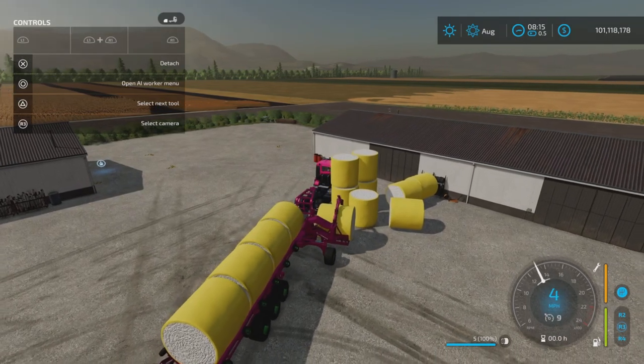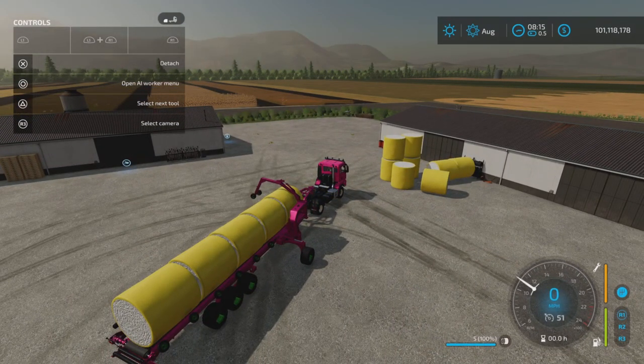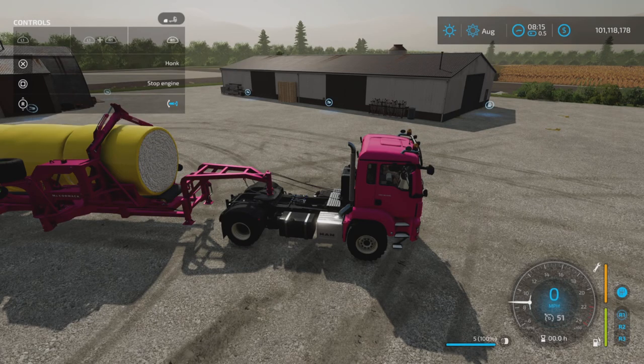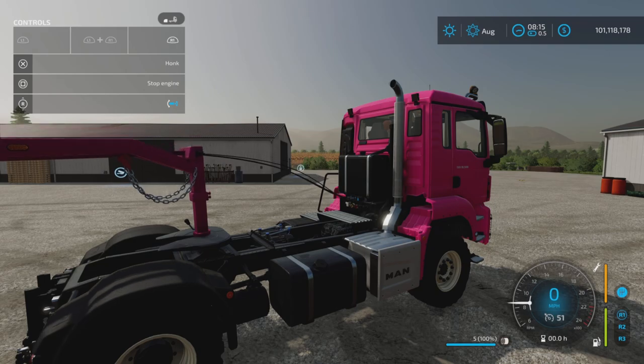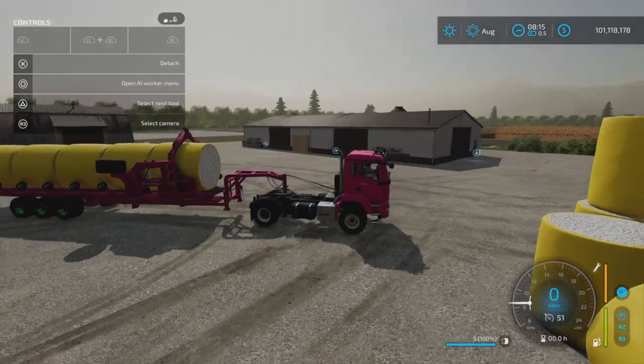Here we go — one last one. There we go, when it's full. Transport position: L1 and square again. And I was going to show you the adjustable height on the hitch — R1 and right stick up and down. So you can adjust the height on that. That will work on anything you have hooked it up to, not just semis.